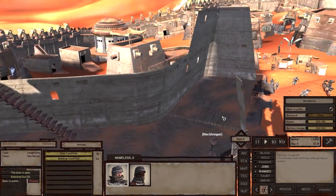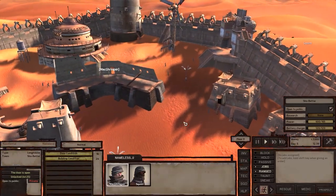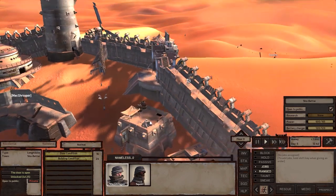There we go. So a lot of leg room for us. We're right by the door, so we can actually come in and out pretty fast.